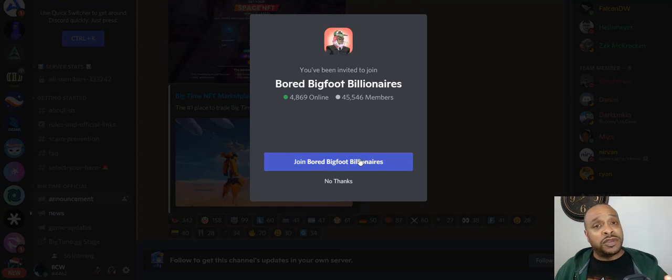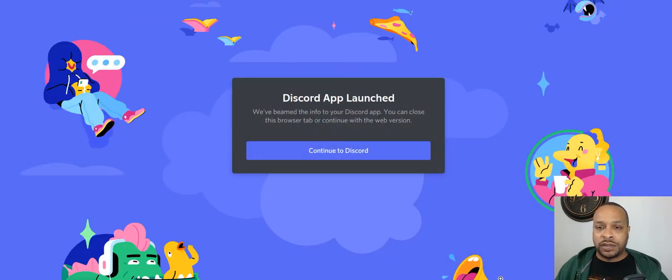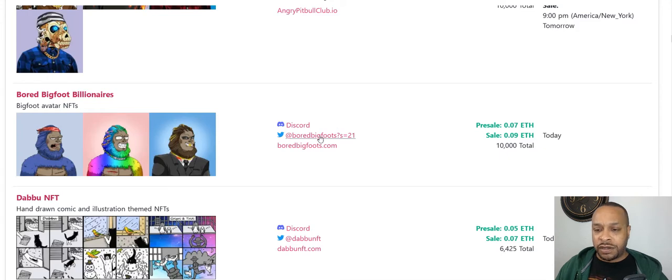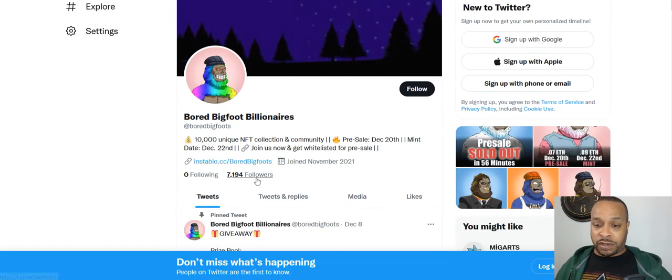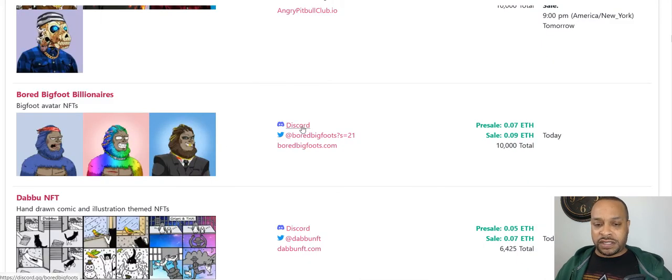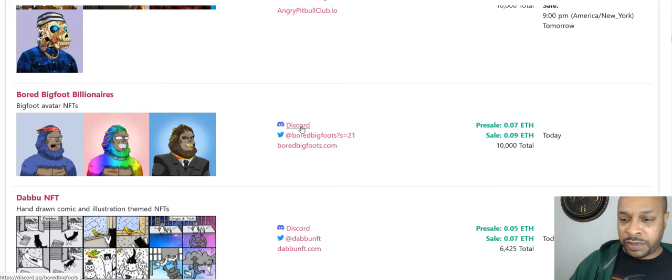When you see something, you see their Discord symbol — I'll show you this here. You just click on that one there. Say you're on their Twitter, if you're on Twitter. Maybe you don't use Twitter — I have a Twitter now but typically wasn't using it that much before. But you find a Discord link and click on there.